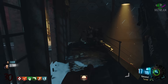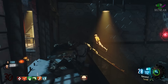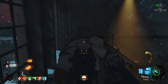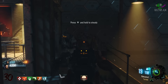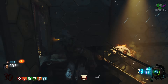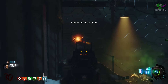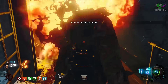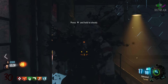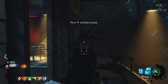We obviously haven't seen a flamethrower since World at War, and a lot of people didn't really like it, which is probably why they left it out. In Black Ops 3 there actually is a flamethrower in multiplayer, I think — I'm not sure, I don't really play multiplayer or campaign, I only play zombies. But they obviously have a flamethrower mechanic in the game, and since it's already in multiplayer and campaign, why wouldn't they add it in zombies?